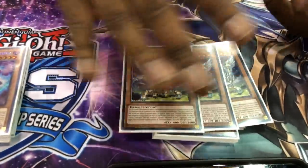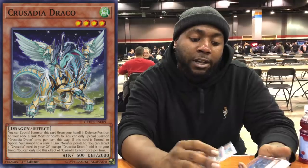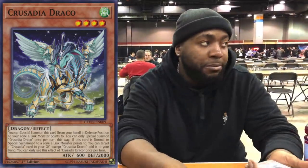This is the best one — Draco. Any time it's summoned to the zone, it can grab any Crusadia card and add it back to where it came from. This is how you do the Guard Dragon combo. This gets you to your Guard Dragon — this is where you abuse the whole game.